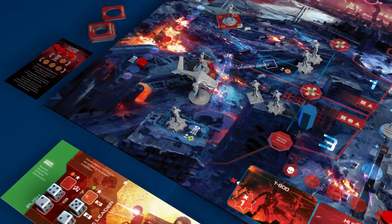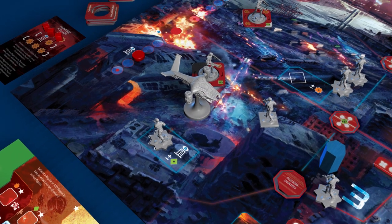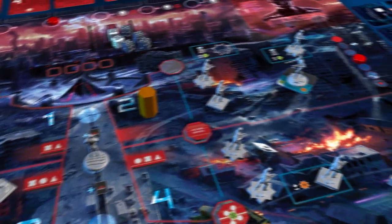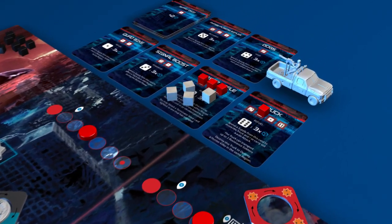He can make only one troop movement and uses it to move a regular to the elevated position. He then commits a regular who, with the aid of the elevated position, takes the last shot to destroy the hunter-killer. He then commits an officer to add three supply crates to the sniper rifle, as there are now two troops in elevated positions, providing an opportunity to maximize the effectiveness of this deployment.